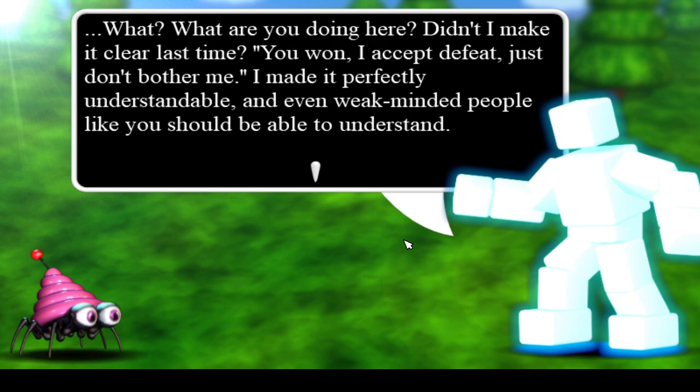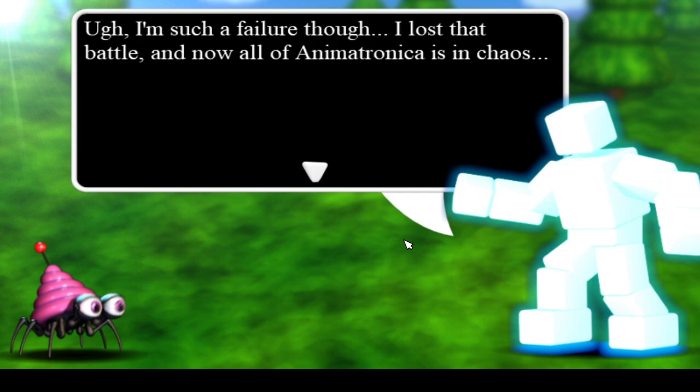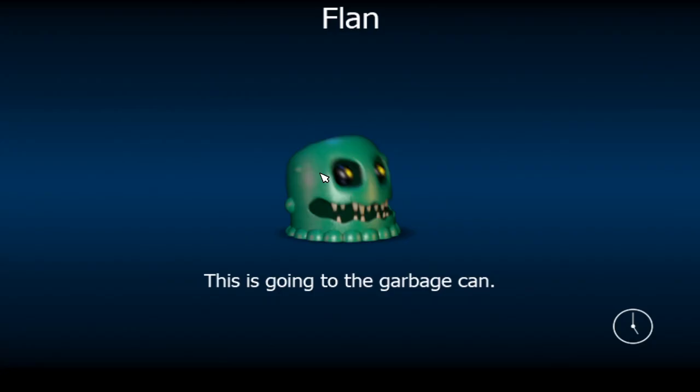Hello, Scott. How are you doing? What? What are you doing here? Did I make it clear last time? You won. I accept the feat. Just don't bother me. I made it perfectly understandable — even weak-minded people like you should be able to understand. I'm such a failure though. I lost that battle. Now all I am in Kronika is in chaos. Enough talk, get out of here. I don't want to stare at my own creations just so I can remind them that they are better than me. Just leave.